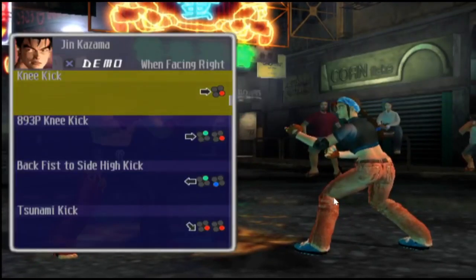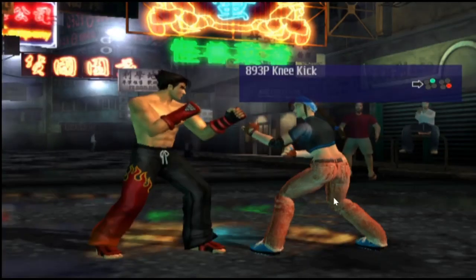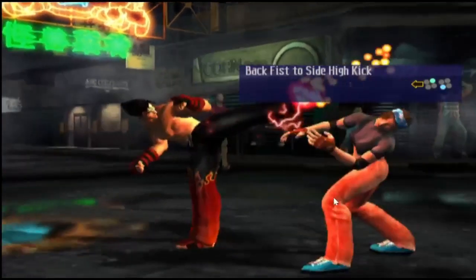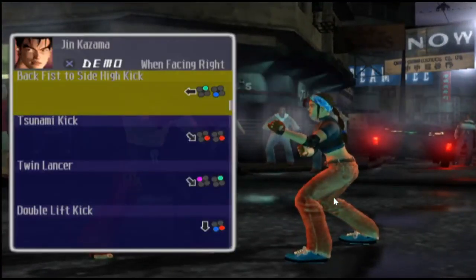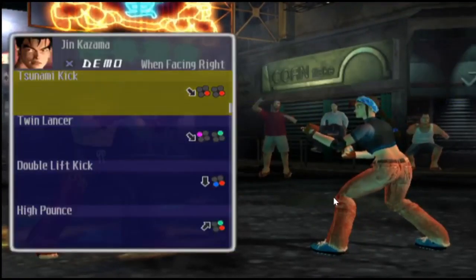Knee Kick. Oh, actually there's another variation of the 8-9-3-P — it's called the 8-9-3-P Knee Kick. How about the Back Fist to the Side High Kick? Nicely done. Tsunami Kick. Obviously those moves are very common.